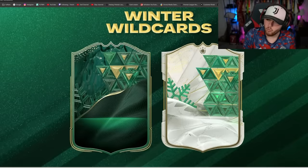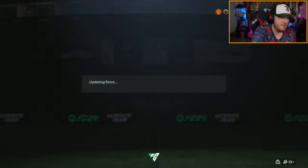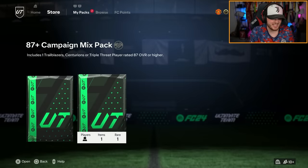We also got a loading screen for Winter Wildcard, which is coming out on Friday. I just want to say the one section of EA that does not get enough praise is the design section because their designs are just amazing. So the 87 plus mixed campaign pick is one trailblazer, centurion, or triple threat — it's an 86 and an 84 rated squad.